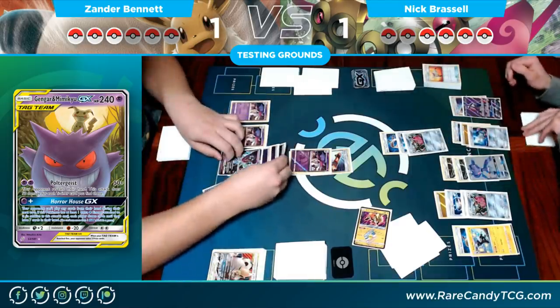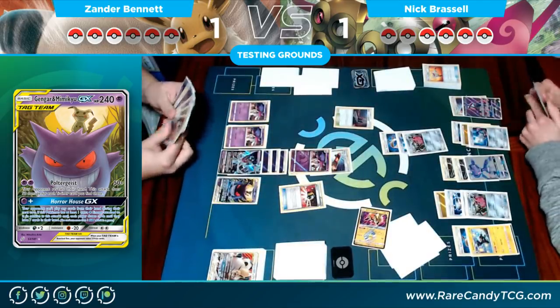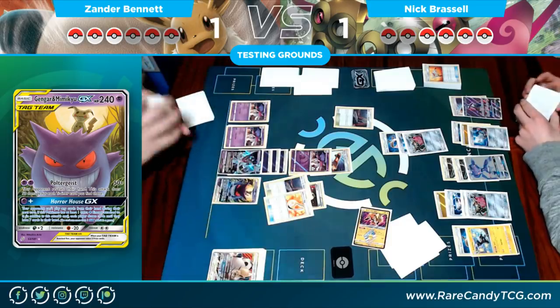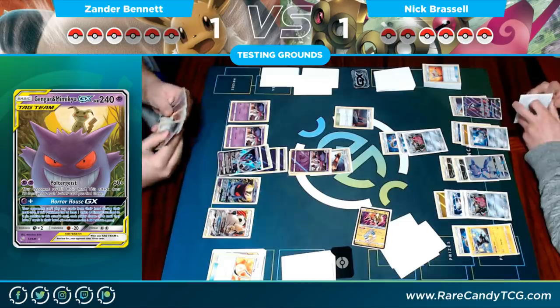I retreat the Mimikyu & Gengar and go for an attack with Dawn Wings Necrozma, because it can take the knockout without risking my opponent taking three prizes. It fails the Soldier Ball just to get some cards out of my deck. Nick doesn't play any counter stadiums so Altar of the Moon is good enough.